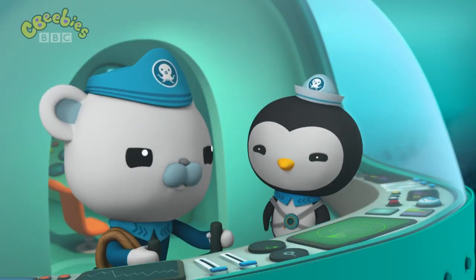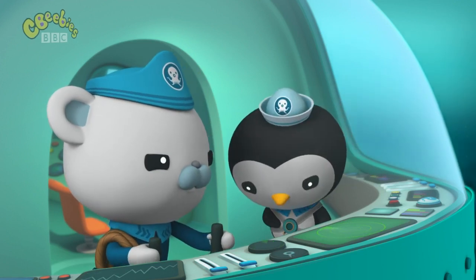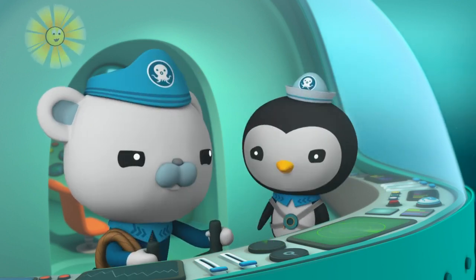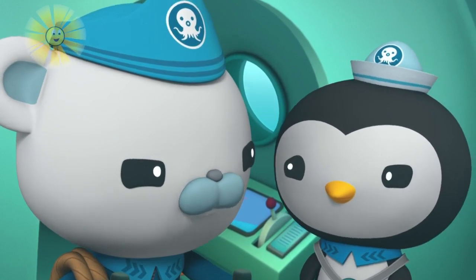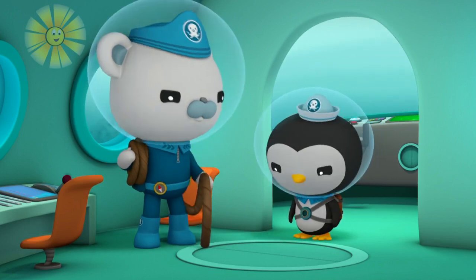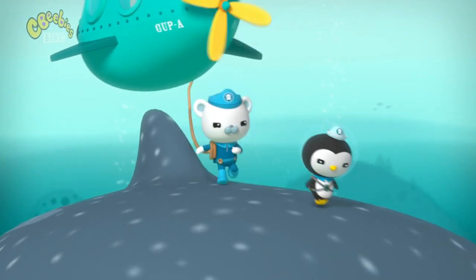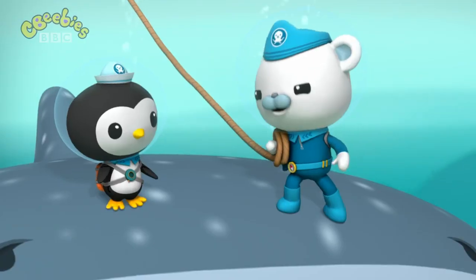It's time for plan B. When the whale shark opens his mouth, I'll swim in, put Puffy in the pack and give you the signal. Then I'll throw the rope and pull everyone out. Ready? Ready, Captain. Three, two, one, chop! Yow! You can do it, Peso.